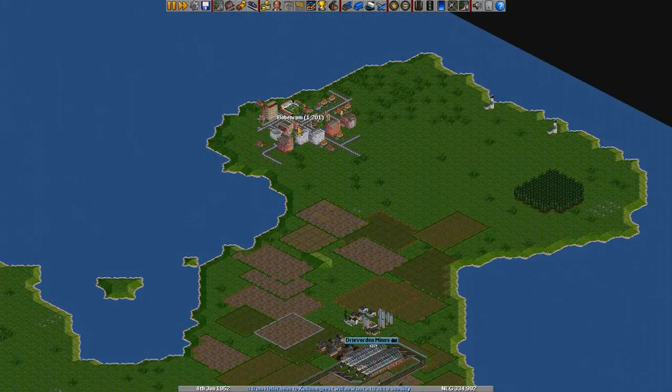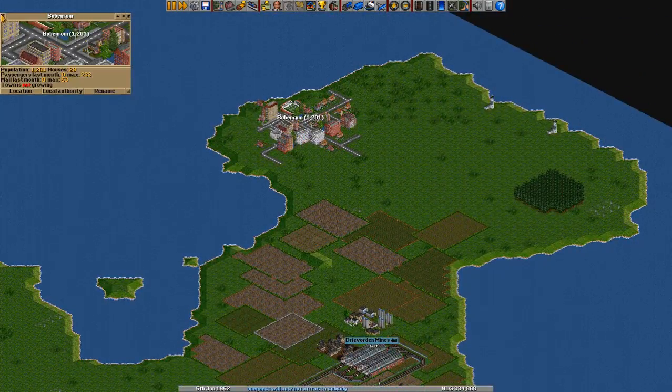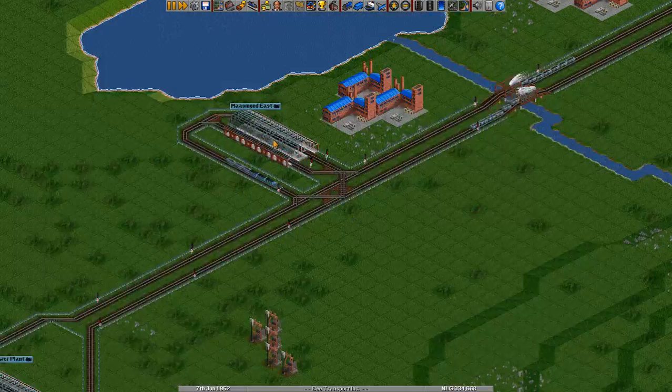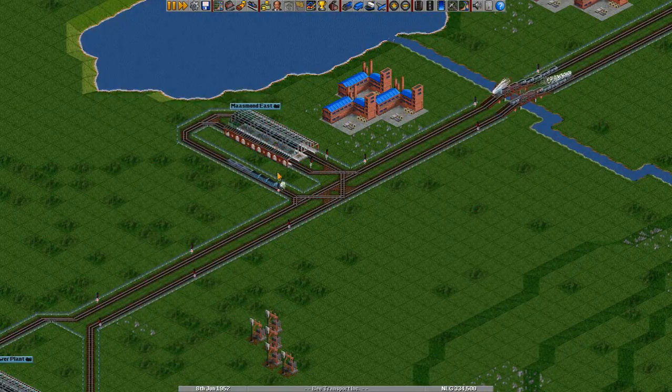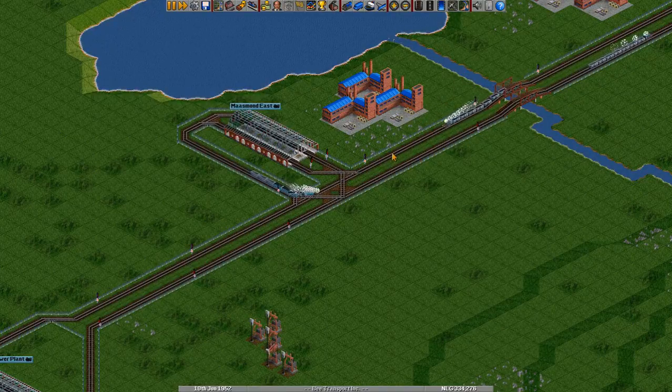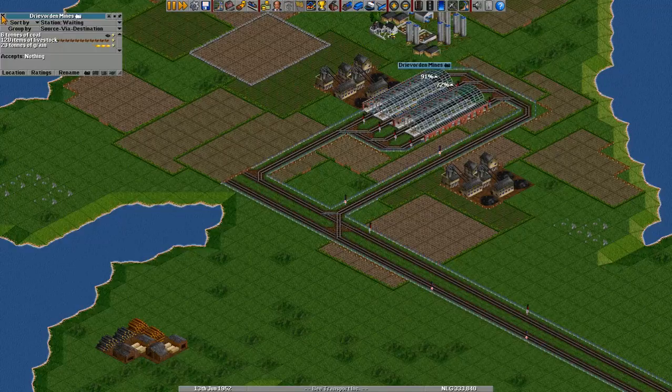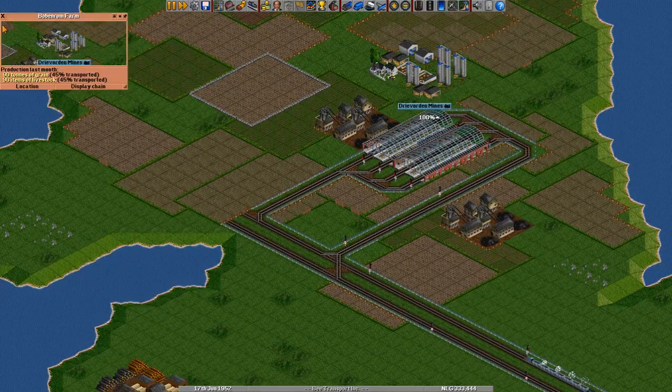It might be a good idea to hook up this town so we can start to ferry goods from this station to the town. Is there still a pile-up of things? There's not — there's actually a lot more livestock than grain. That's weird.